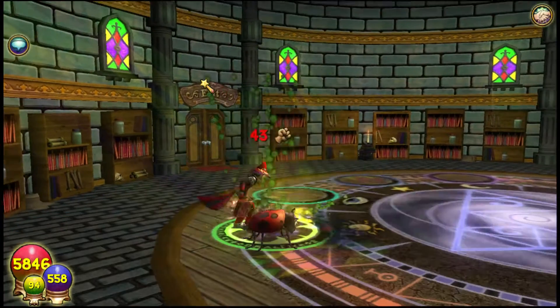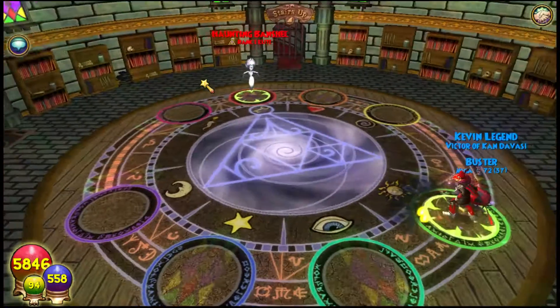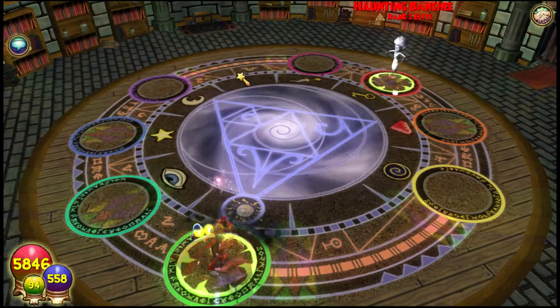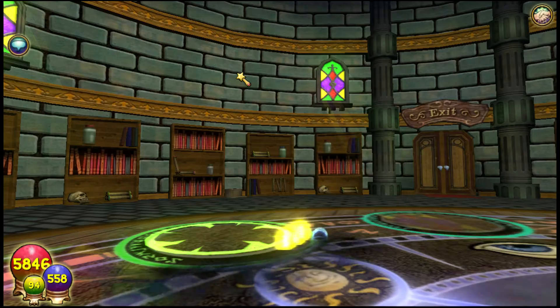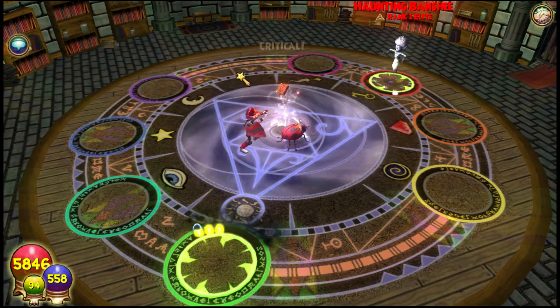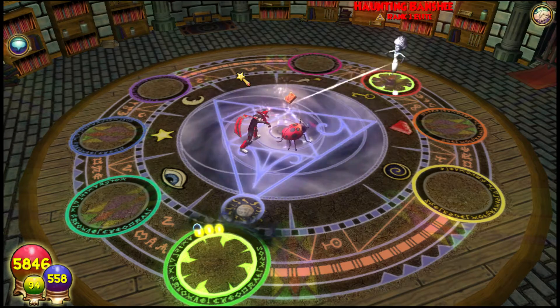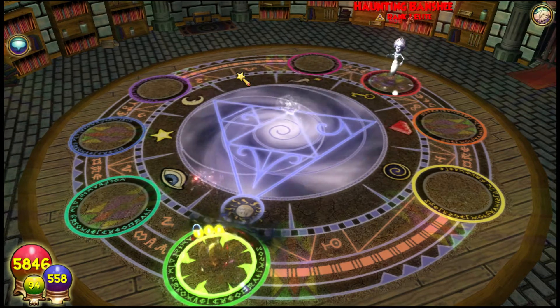You guys have to check my stats — bounce stats — when we're going into Polaris. That shows all the stats, guys. Critical. Critical. I love that sound, though. 506 damage. Wow.